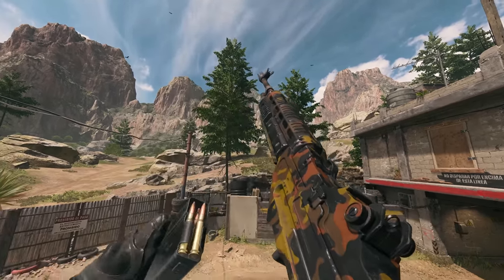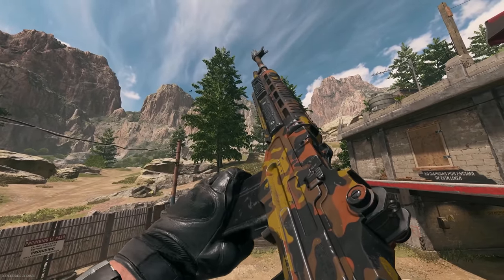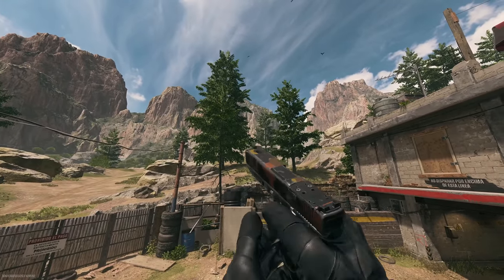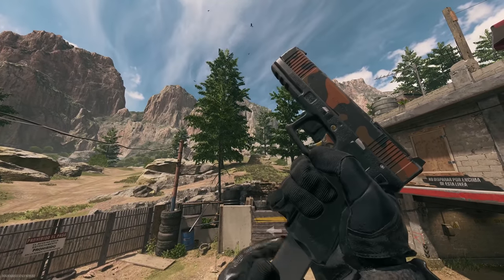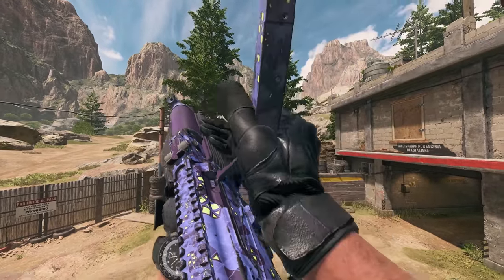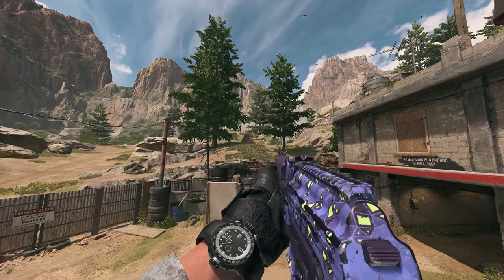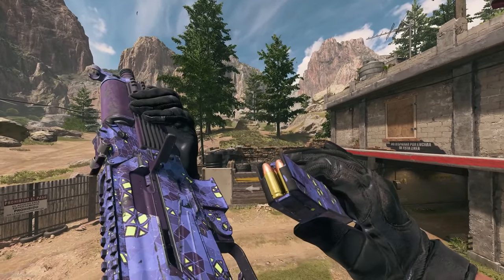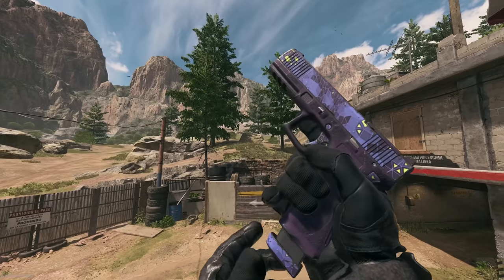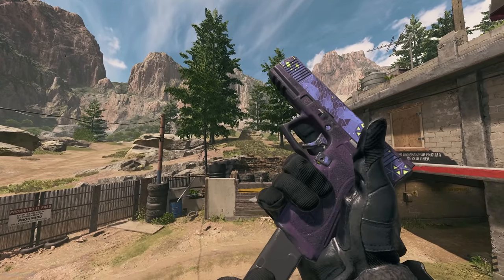Let's start by looking at our EBR14 with the Autumn Return camo. This is pretty nice — probably one of the only actual camouflage-looking camos I'd throw on a weapon. Definitely not my favorite, but it looks pretty cool. This is what it looks like on the X12 pistol — I like how it looks on secondaries. The Glock looks really good with a camo just on the slide, and this one pairs well with the EBR.